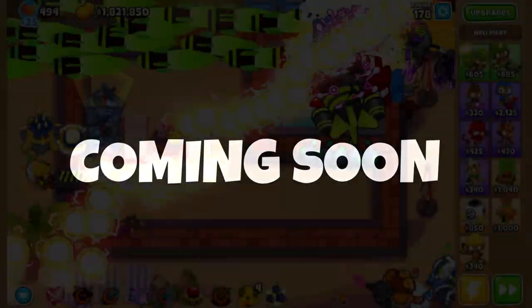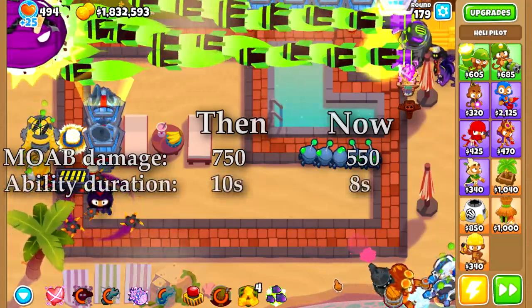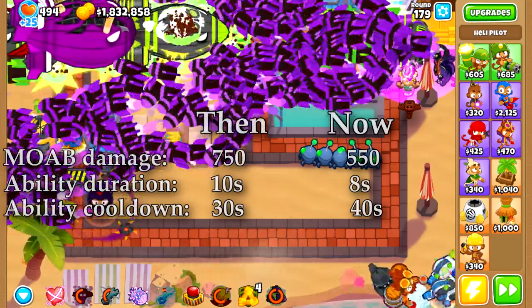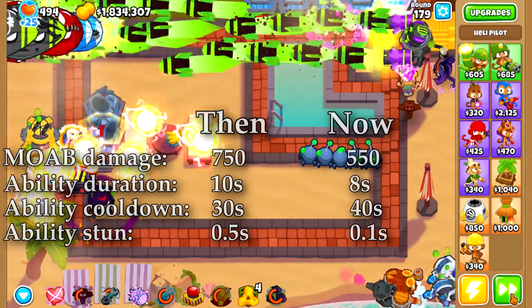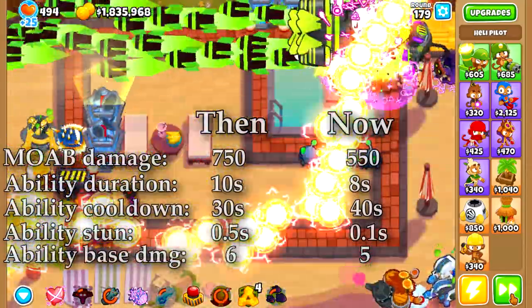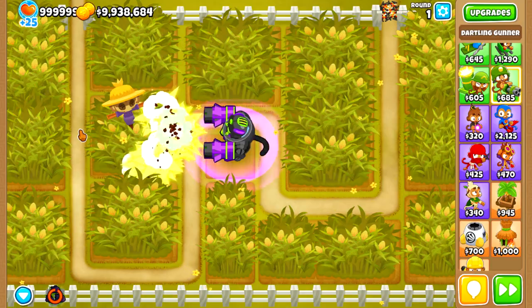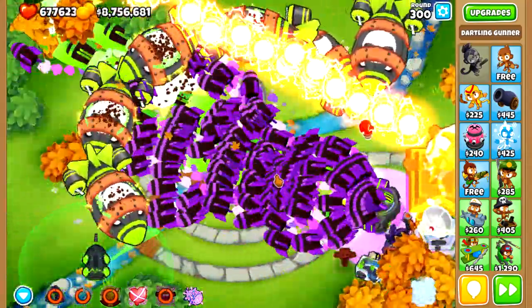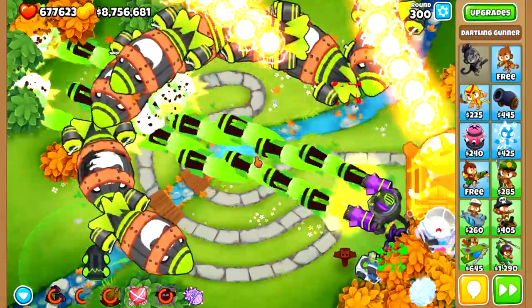As of release, the MAD had 750 extra MOAB damage instead of the current 550. On top of this, the ability lasted for 10 seconds instead of 8 and had a cooldown of 30 seconds instead of the current 40 seconds. The stun from the Gorgon Storm monkey knowledge currently lasts 0.1 seconds, but back then it lasted 0.5 seconds. Also, the Rocket Storm missiles had 6 base damage instead of the current 5, and ability missiles could shoot through any line-of-sight blockers, unlike today when missiles are blocked by obstacles.